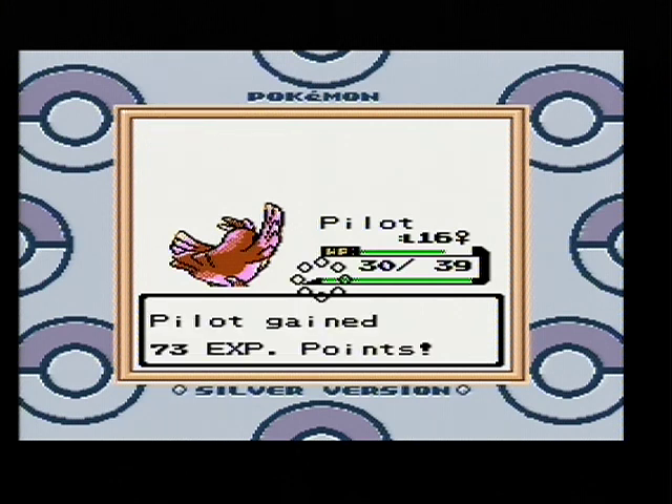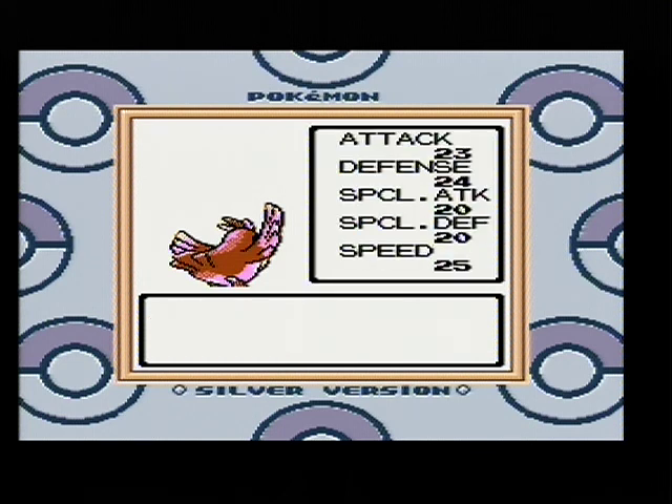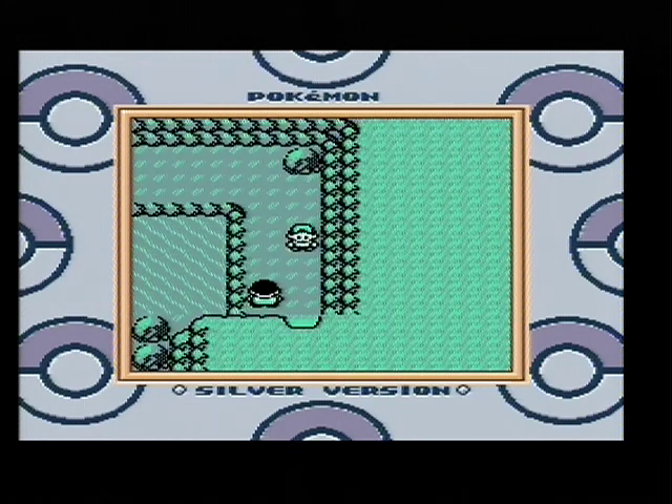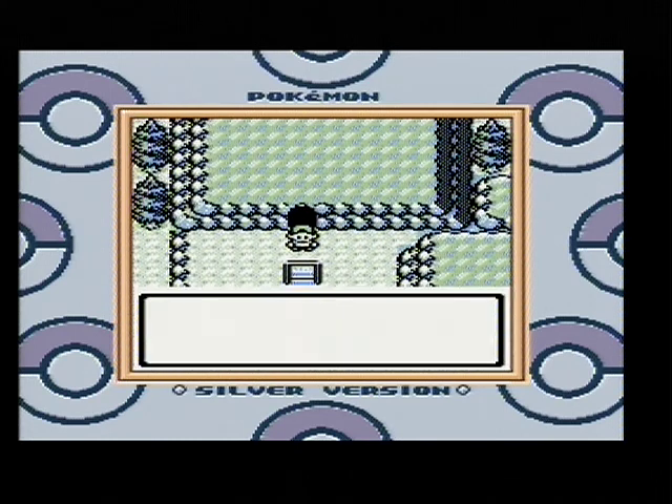It feels like we are getting a lot more experience points when fighting a Pokémon we are weak against. And there we go - level 16! And this is the exit. We have passed through the Union Cave and we are on Route 33 right now.